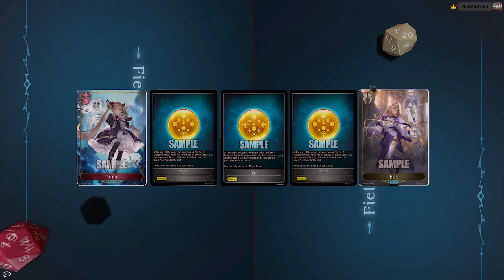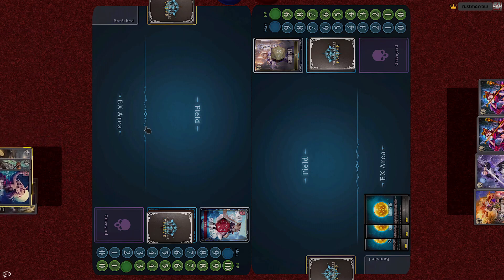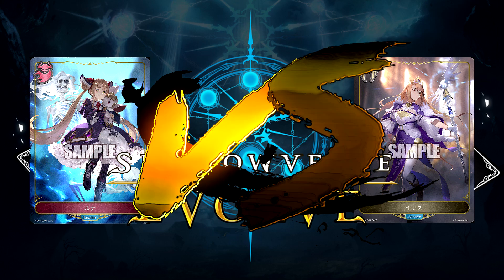Hey guys, today we are going to have our final tutorial match between the Nightmare and Bishop starter decks. 15 against 8, Nightmare has the first move. Nightmare decides to mulligan, and with that, both leaders are ready. BATTLE SHADOWVERSE!